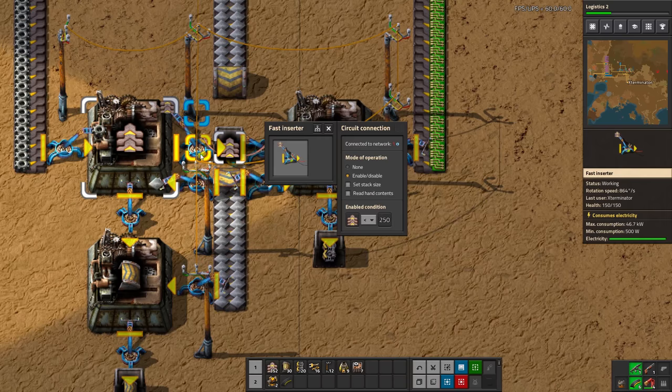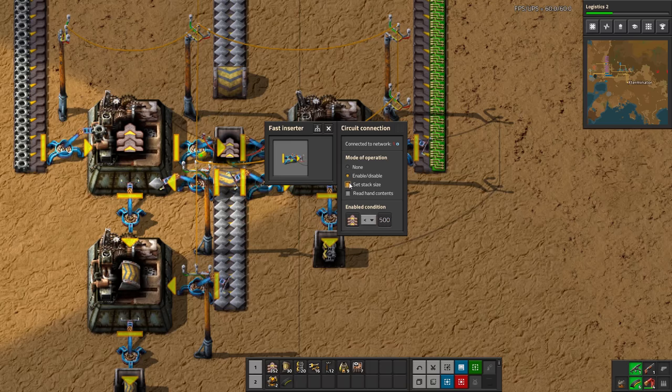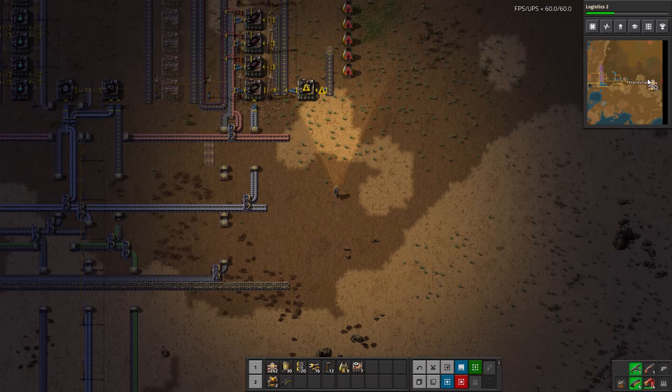I keep running out of belts, so I'm going to raise the production limit to 500 here. You can easily just click on an inserter — or whatever entity is wired up — and change the mode of operation, the item, or the amount. Pretty straightforward — just throw a quick increase in.